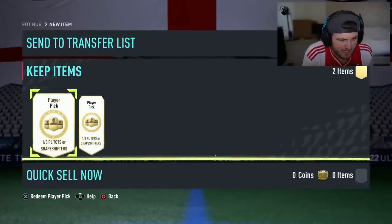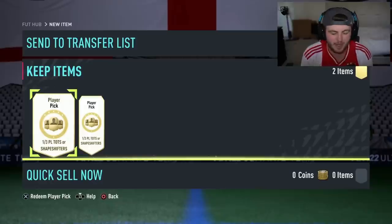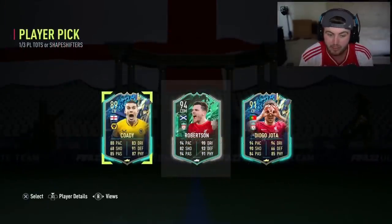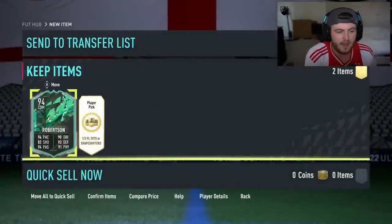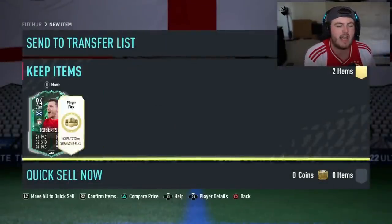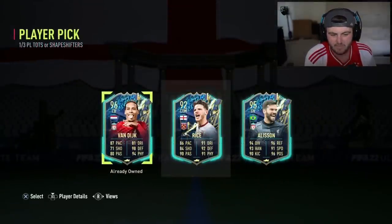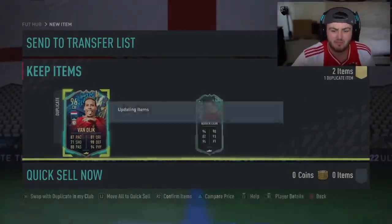Joe has got two of the Premier League Team of the Season or Shapeshifter player picks now. Can we get him a big pull finally? Because since that Kante pull, we've had pretty much nothing - the odd decent pull here or there, like Robertson or Tierney, but no in-your-face big player. Come on EA. Not even a Team of the Season Ronaldo, Salah, or Mane.